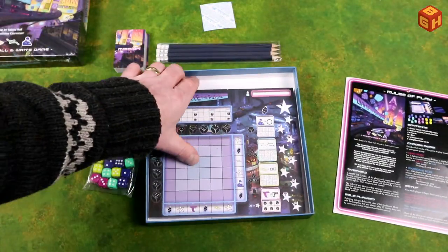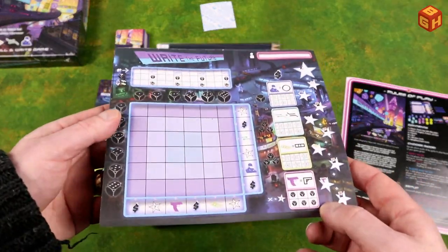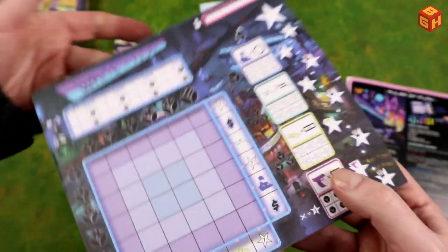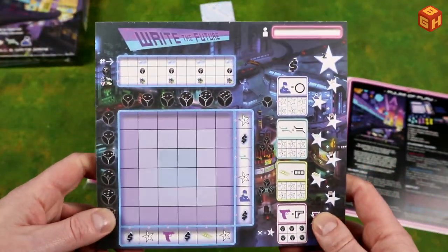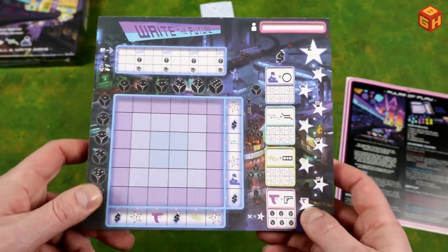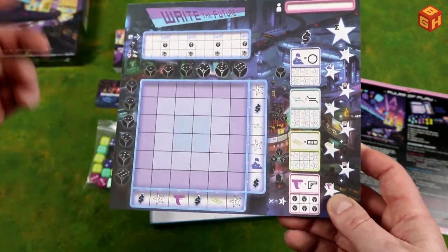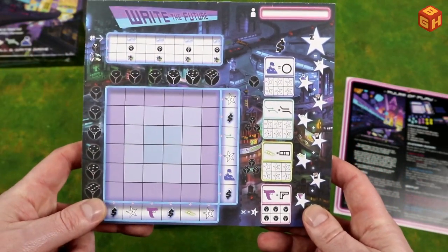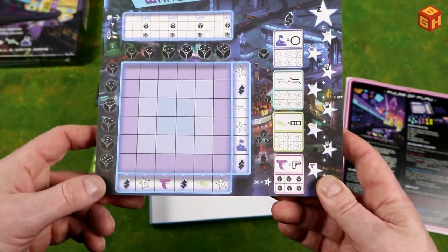So then we have this huge pad of leaves here, which of course you're going to use. This is all the player needs with a pencil — you write down your name and this is where you draw your icons. So that's pretty interesting, there's a bunch of stuff going on there.